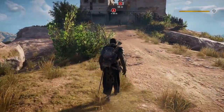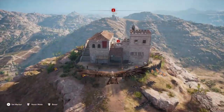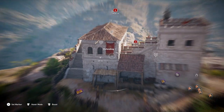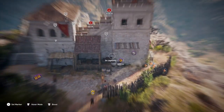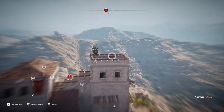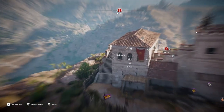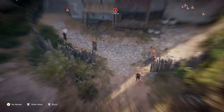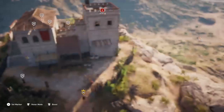So I'm going to sneak forward into this bush and then I'm going to send up Senu. So it's got one treasure, it's got the captain right in front of the gate, and it's got a brazier up on the top there. That's looking good.